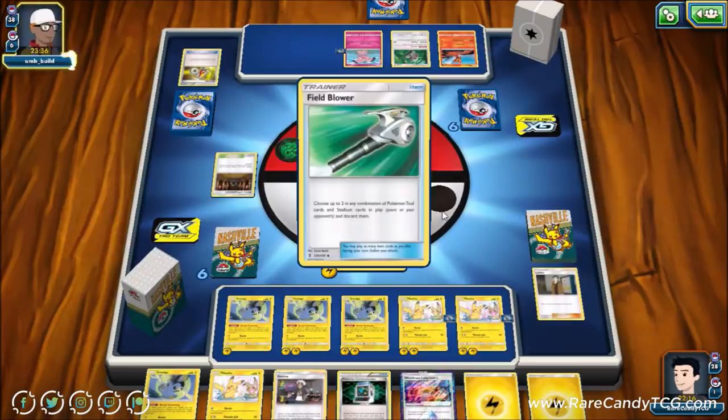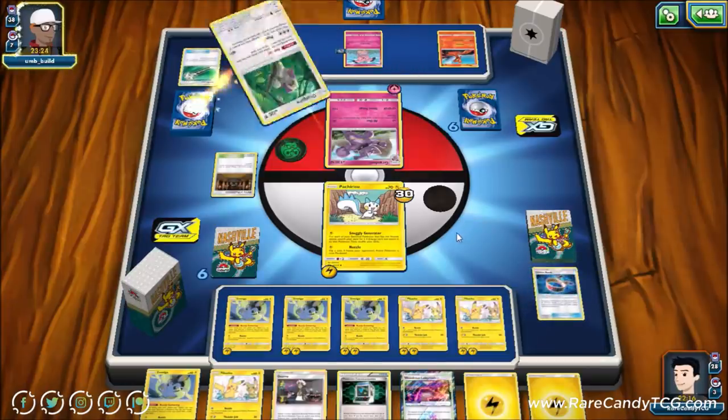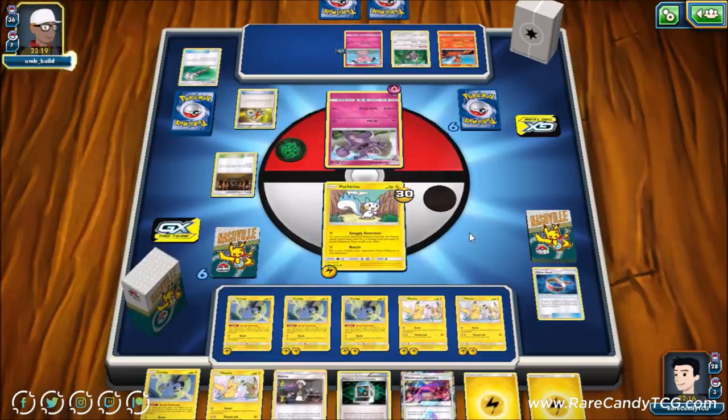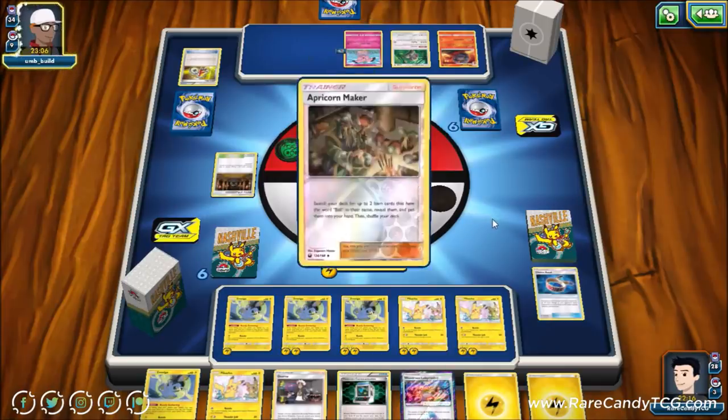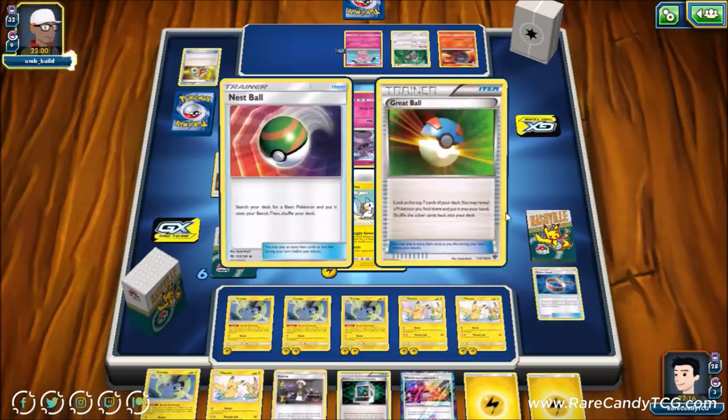Our opponent does have Field Blower — I really don't mind this at all since our EXP Shares will still be safe afterward, as they've already used their Field Blower and most likely only play one. We then see Acrobike — kind of interesting, Granbull decks don't typically play that. They do finally set up their Magcargo, and we'll see an Apricorn Maker — so Pachirisu is probably going to get knocked out this turn.